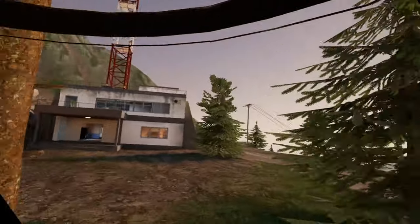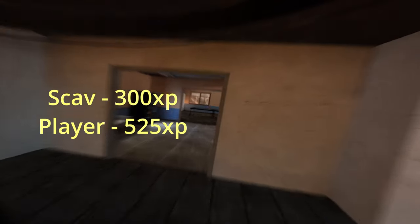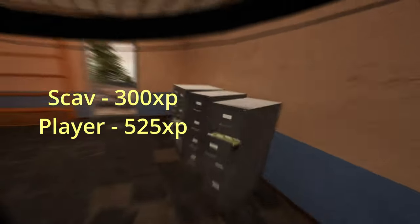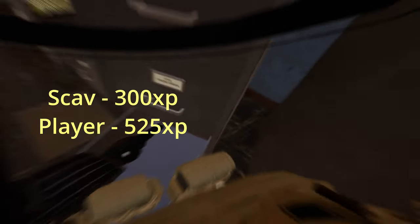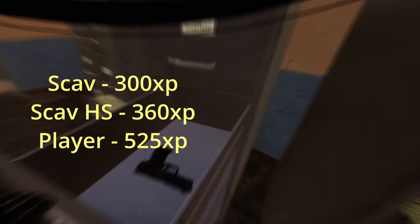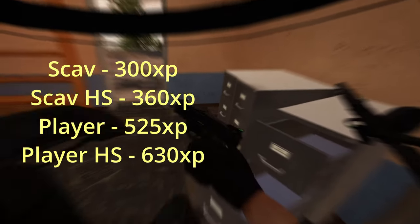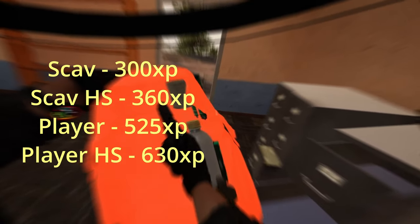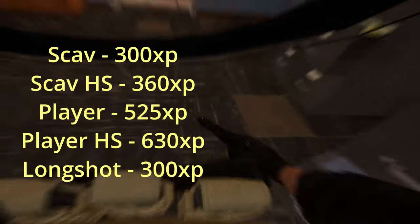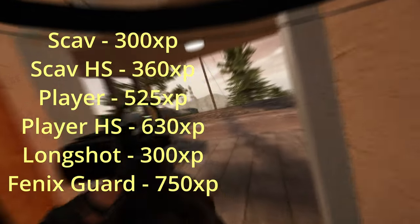Kills get you XP as well. A scav kill will gain 300 XP and a player kill will gain 525 XP. There's also a bonus for headshotting those kills, added onto the original kill XP. So if you kill a scav, you get 300 XP for killing them and 360 XP for the headshot on top of that. For a player headshot, stacked on top of 525, you also gain 630 XP. Long shots are 300 XP and that stacks on top of the kill. A phoenix guard kill, such as Kurtek's goons or Kurtek himself, is 750 XP.